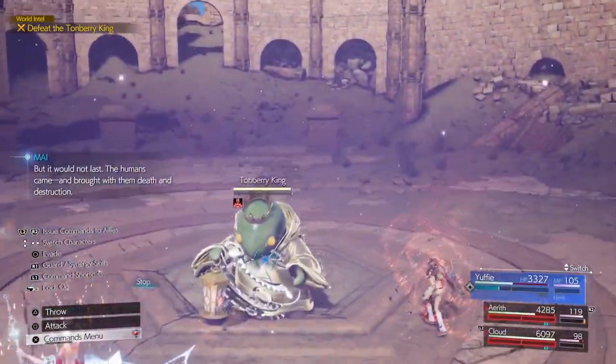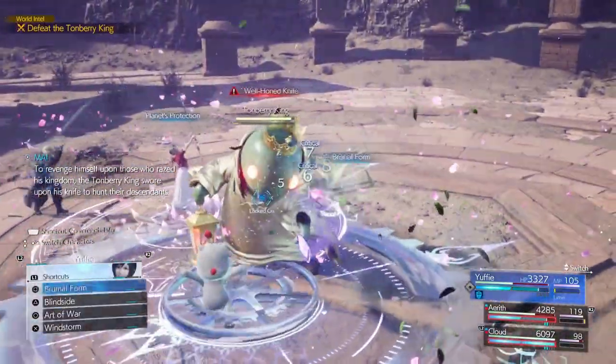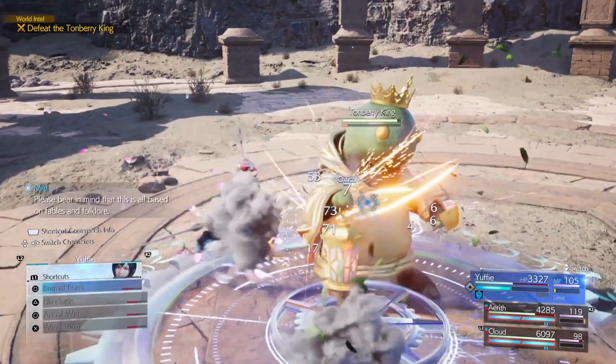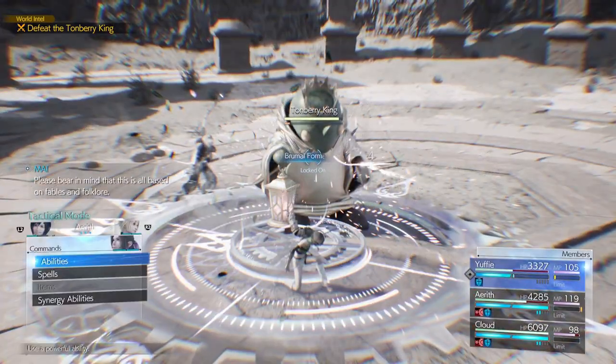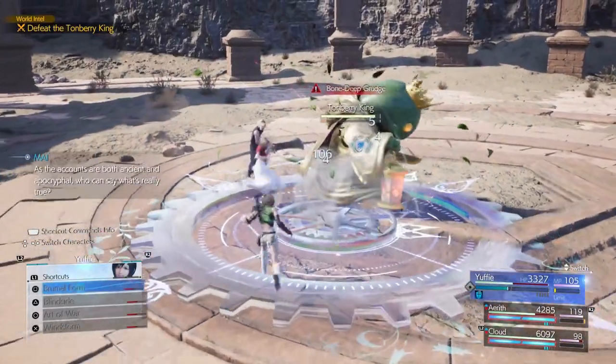For the gameplay, just put up an ATB ward on Yuffie and cast haste on Yuffie, then have Yuffie spam Brumal Form. That's it — Yuffie spams Brumal Form, she gets ATB for everyone and you can do anything you want then.